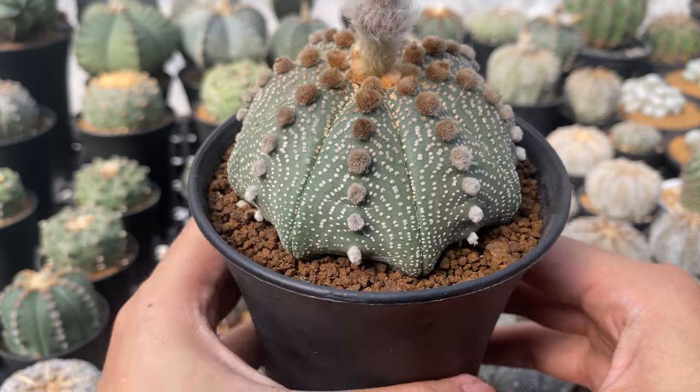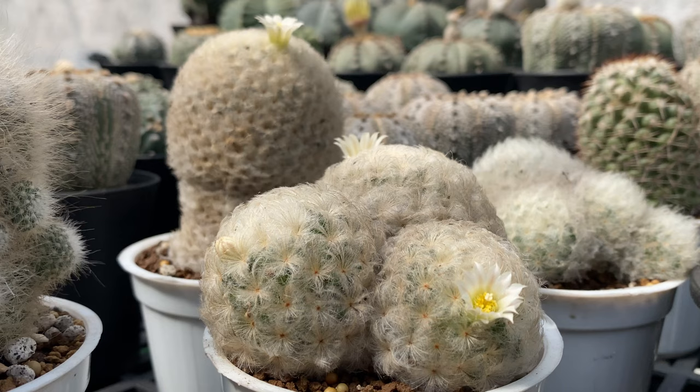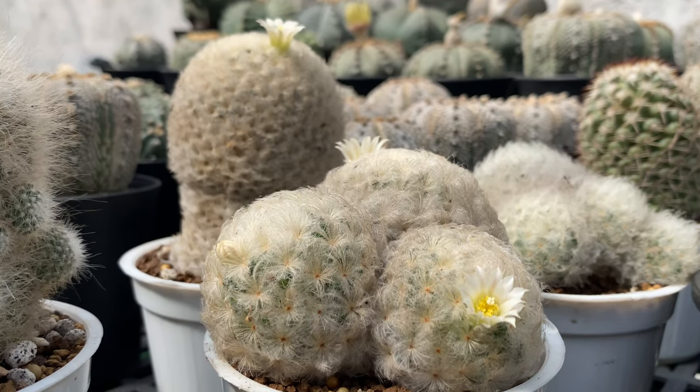Many pests, particularly those that thrive in damp conditions, are also deterred by drier environments. With this in mind, give your cactus at least eight hours of full filtered sunlight.